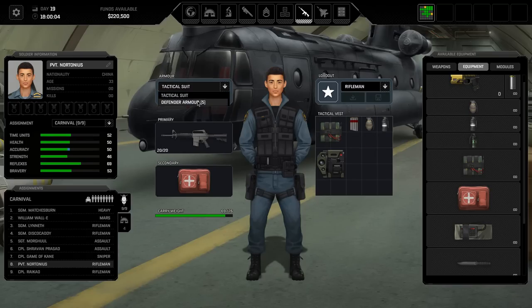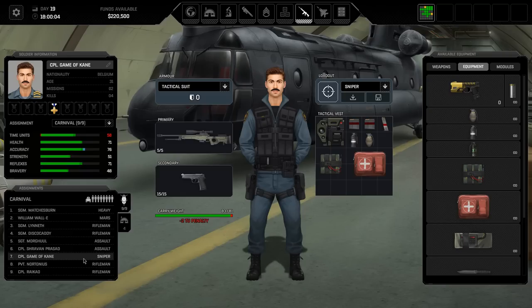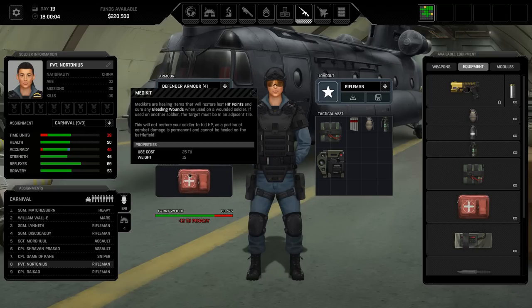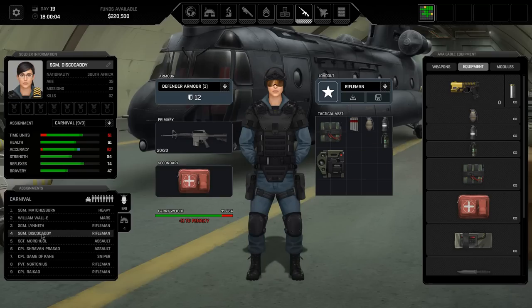Nortonius, you need to switch out to defender armor. I don't really want to dump all these med kits. Disco Caddy has a med kit. I'm going to swap this smoke grenade out for a flashbang. I think I'm going to keep the med kit, honestly, but they've only got 39 time units - really low. I want the defender armor. With 35 time units I want to dump the med kits from these two - they just haven't got the time units for them. I'm going to give them both a flash and a smoke. That means we're only carrying med kits on our sniper and Disco Caddy, which is a little bit dangerous. But I think that's how we're going to have to play it.